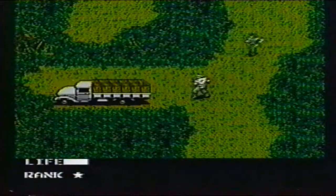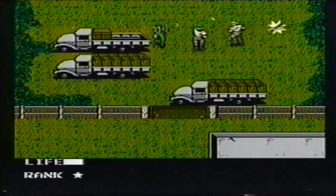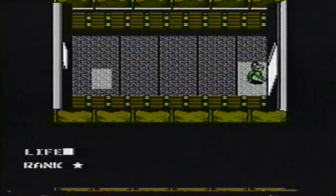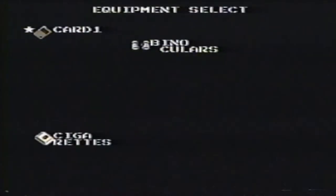Run past everything. Don't let the dogs bite you or you'll die. Go into this truck for the binoculars. Find card number one in the second truck. Go for a ride in the third truck. Cigarettes don't do anything, so don't smoke.